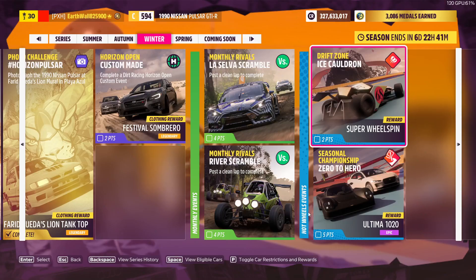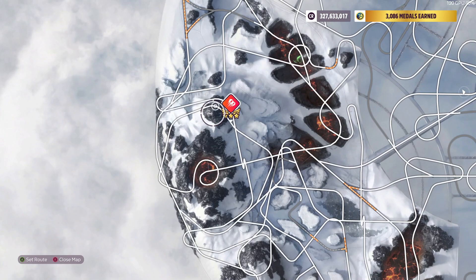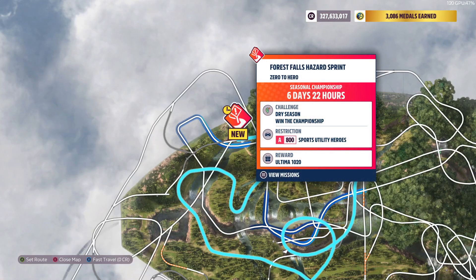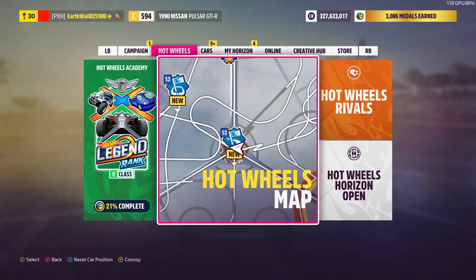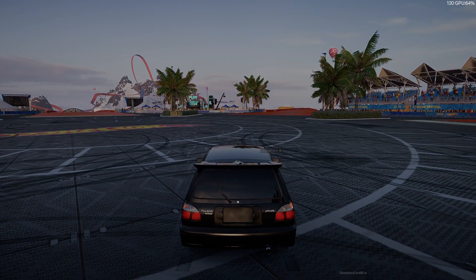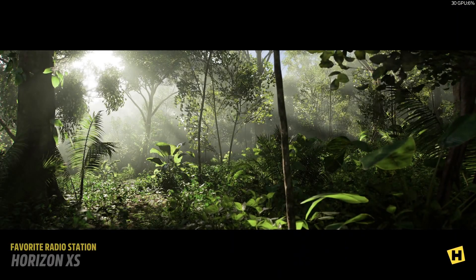We're now here at the Hot Wheels Park. This is the Drift Zone — you can use any S2 car, you need to get 175,000 points, and you get a super wheel spin. Then there's a seasonal championship where you have to use any A-class SUV and you get the Ultima 1020. You need to win all three races, or win two and get second on the last one, otherwise you will not get the car. Then we're going back to Mexico to show the Super 7.